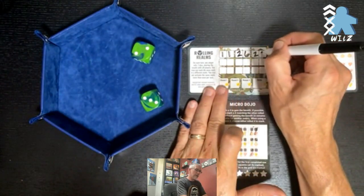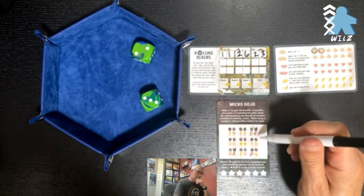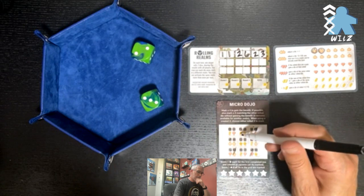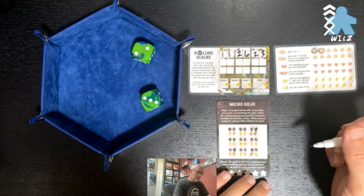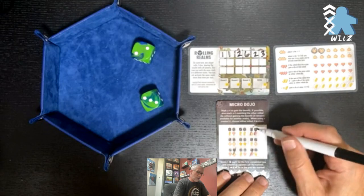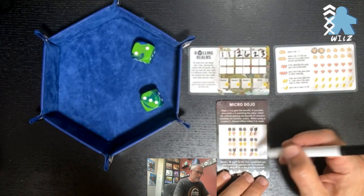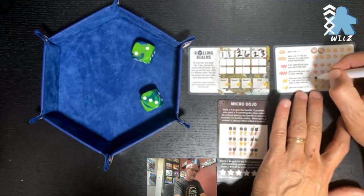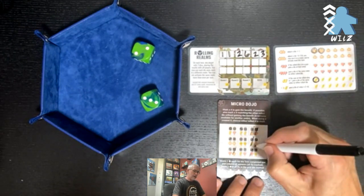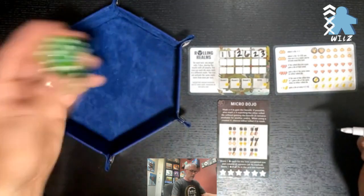Next roll — a two and a three. I can get a coin, a heart, or a pumpkin. I think I'm working this column here. I'm going to get a coin with the two — I might need a coin later — and I'm going to give up this pumpkin. So now I've got this column almost done.